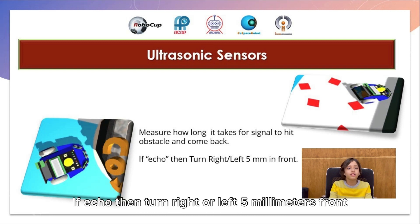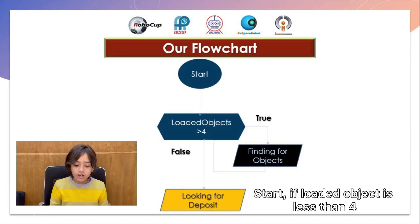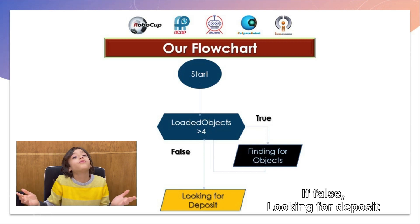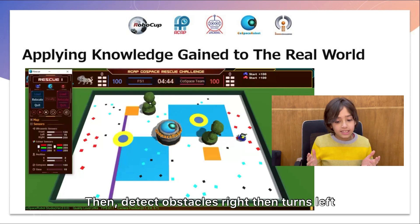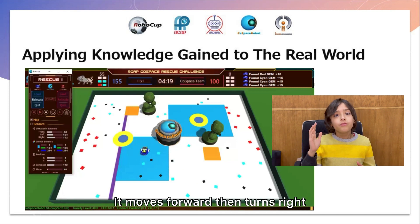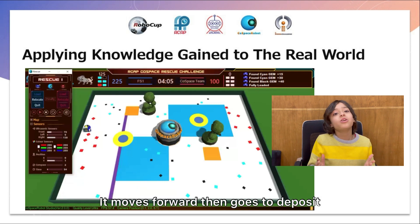If echo, then turn right or left, 5mm front. Our flowchart starts when objects are loaded. If true, find 4 objects. If false, look for the deposit. First, move forward, then detect obstacle on the right and turn left. Move forward then turn right. Move forward then go to the deposit.